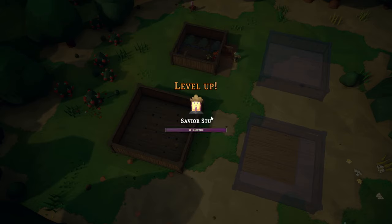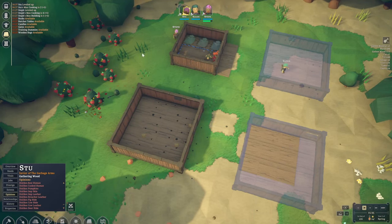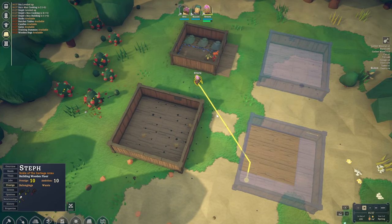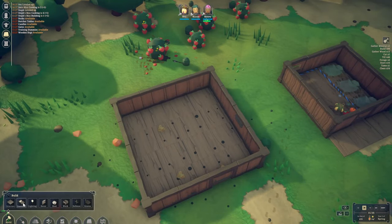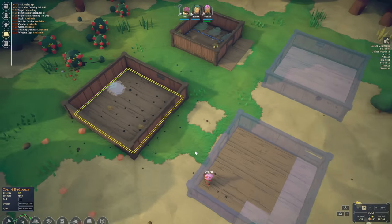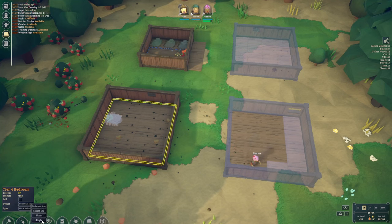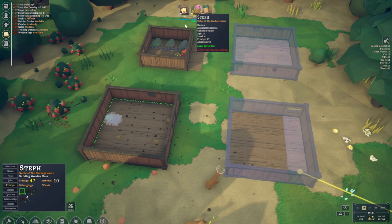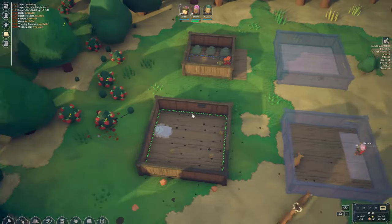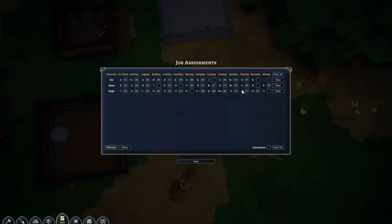We've got a couple more roof bits to finish. Stu can level up to level four — he's gained mining, cleaning, foraging, farming, and ranching levels. Steph's ambition is going pretty high, so let's designate one of the rooms as a bedroom for Steph. It's a 10 out of 10 room — Steph will most likely get this one first and that should make him happy. We'd like to designate a higher priority on hauling. It's almost nighttime again and we have a couple people already resting.